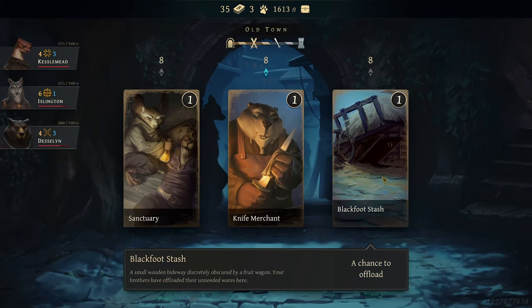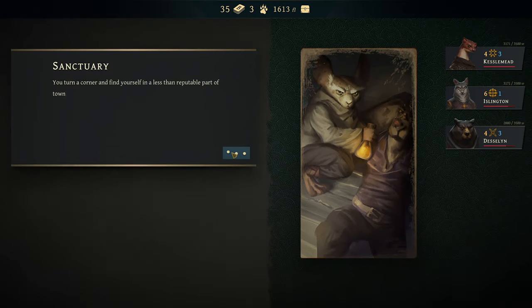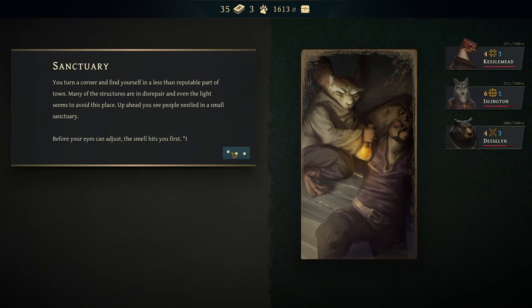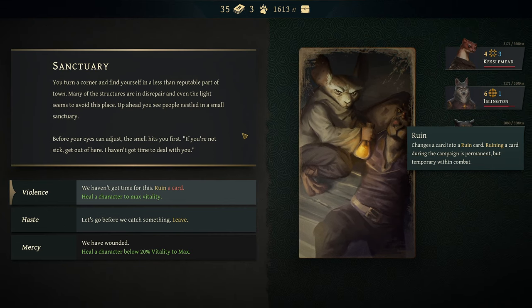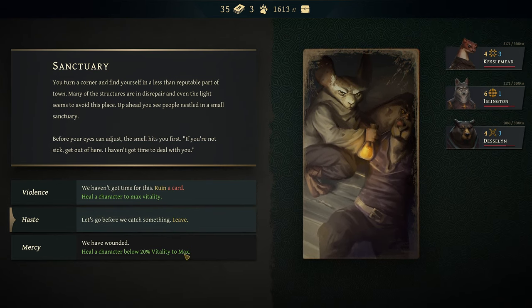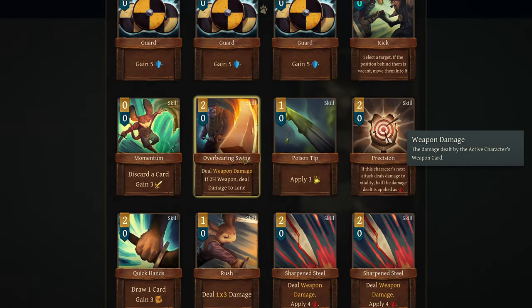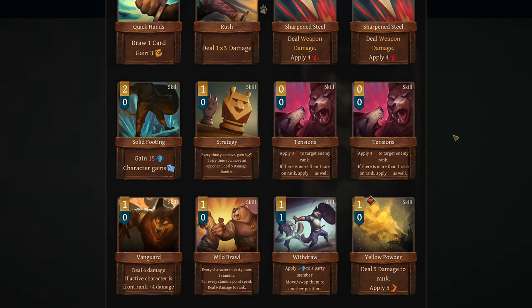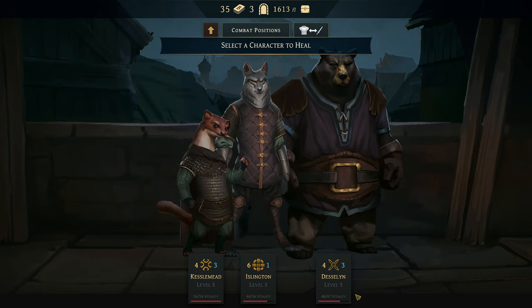Get through all of that - chance to offload, buy cards, or a chance to heal. Let's take a light chance to heal here. You turn a corner and find yourself in a less than reputable part of town. Many of the structures are in disrepair, and even the light seems to avoid this place. Up ahead you see people nestled in a small sanctuary. It smells. You're not sick - get out of here. Ruin a card, heal a character to max vitality. We have wounded - heal a character below 20% to max. Let's heal somebody, we'll ruin a card to do so.